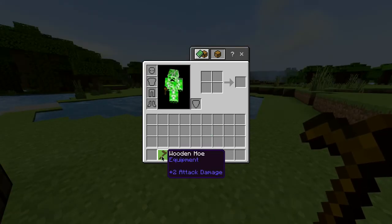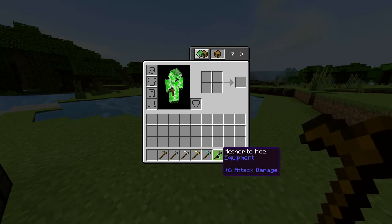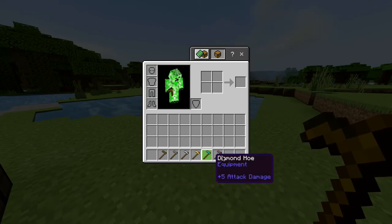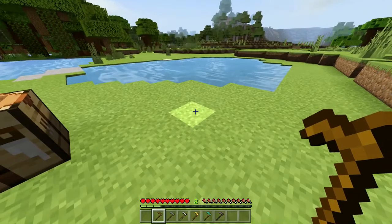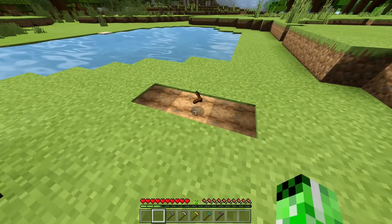Also in this game, alongside the wooden hoe, you've also got a stone, iron, gold, diamond, and netherite hoe — all of which have different durabilities. But for now, you have yourself a wooden hoe to start planting some crops.